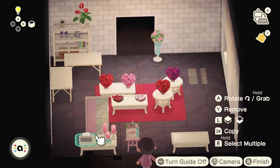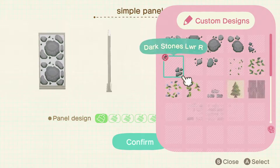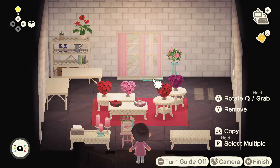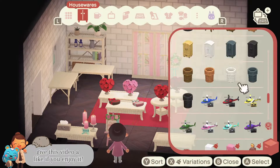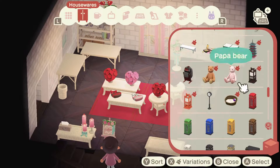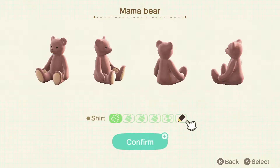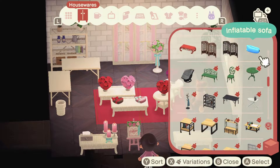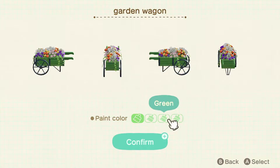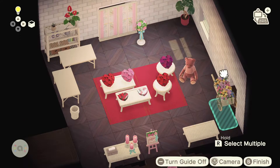I also found this beautiful custom code online. It is by mila_crossing on Instagram. She makes amazing window pane custom codes! I will be linking her creator code and her Instagram in my description. Look how beautiful that is! The pink curtains obviously match really well with the room, but I love the way that the window looks so realistic — and there's a little tree poking in through the window, which I think was a lovely touch of nature.